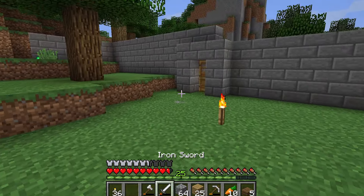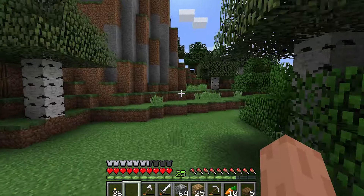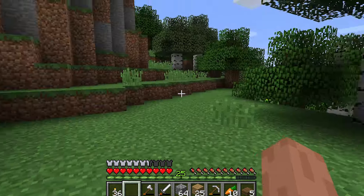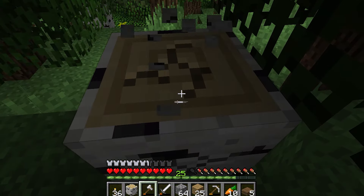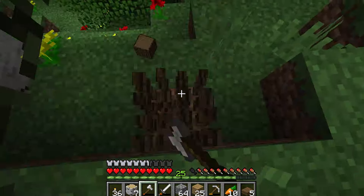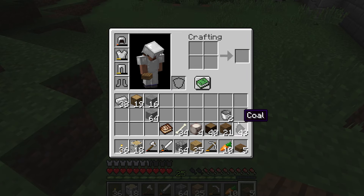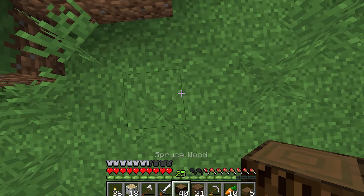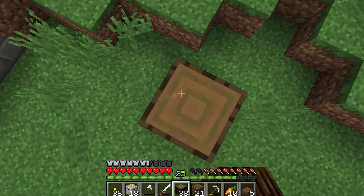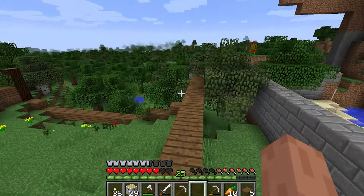Our current objective is to get an Allosaurus enclosure built. I'm thinking we'll just build it right here and utilize this space as much as possible. We have a lot of spruce wood to use — I want to change it up from the stone brick look, just make it look as different as possible. This perimeter should be a sufficient amount of space for the Allosaurus.